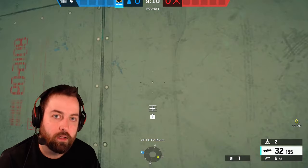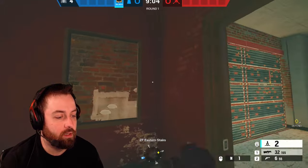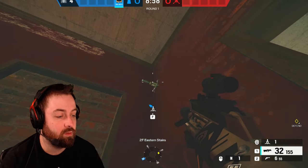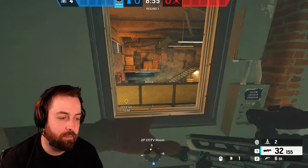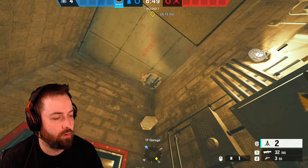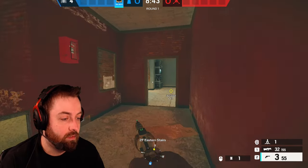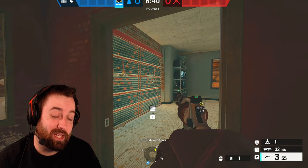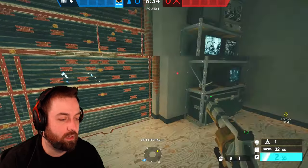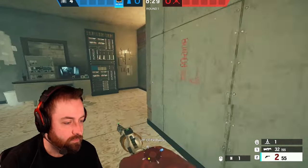Let's talk about some tricky spots on Clubhouse. On the Cash site, you can throw a claw here to deny this wall from this side. They can deal with it through the drone hole, but if an ADS is paired up it shouldn't be too hard to hold. Another spot right here will get the wall and is incredibly hard to deal with — the only real options are going underneath or throwing grenades through the drone hole.